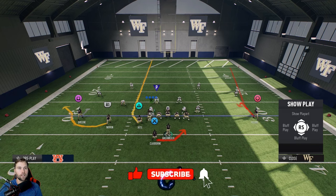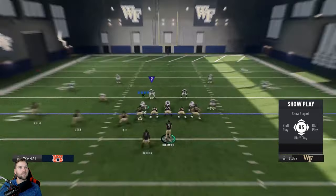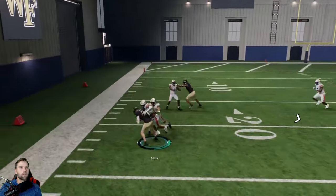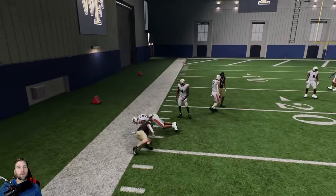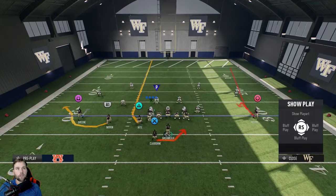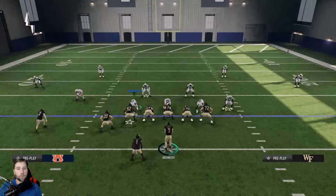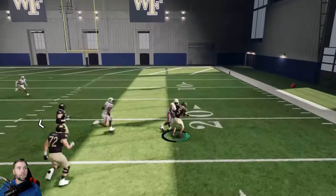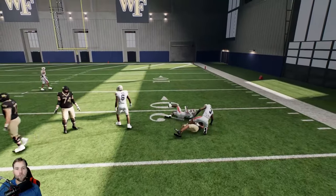You're definitely going to want to like and subscribe. But if you want to beat cover four, the fastest way is to run an RPO. Even if this bubble is taken up — say he hot routed his guy — and even if they cover R1, you still have a hitch route on the other side you can throw. Same thing: short routes, chew up yards after the catch. Eight yards, and then you just do this over and over again.